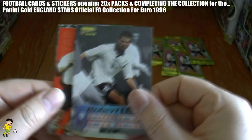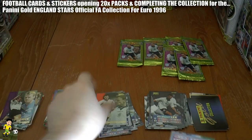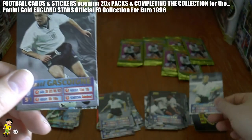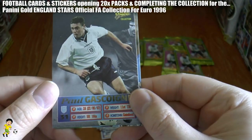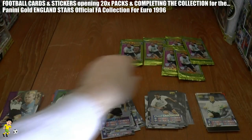On to the next pack. Here we have Rob Lee, then Teddy Sheringham — I think that's the first time we've seen him. Stuart Pearce, Alan Shearer again, Paul Gazza, and Les Ferdinand. Complete set pack.